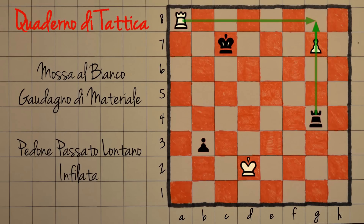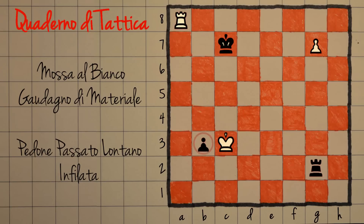Consideriamo il caso in cui il nero, invece di giocare b2, dà subito scacco. Il bianco deve stare attento perché non si può allontanare troppo dal pedone. Supponiamo che il bianco giochi Re c3: il problema è che dopo b2, anche il nero minaccia di fare una donna. Anche se il bianco fa donna, subito dietro c'è la promozione del nero, quindi non va bene. Addirittura il nero va a vincere.